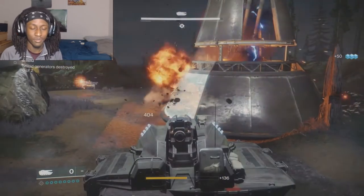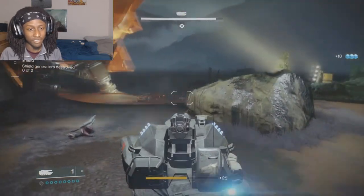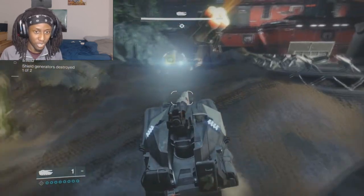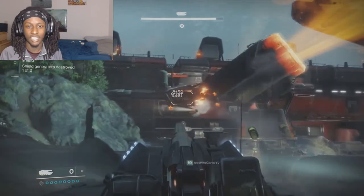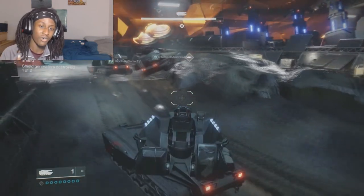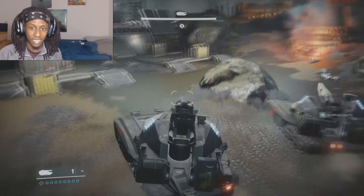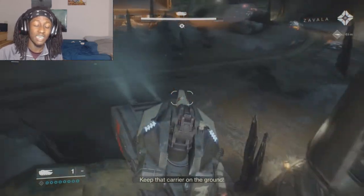In my opinion, Way of the Pathfinder is the most useful for raids and possibly even Crucible. But I would probably use Way of the Trapper more for Crucible, because it enhances tracking and the Deadfall is super useful for setting up traps and ambushes. Snare Bomb can blind somebody you're having a 1v1 gunfight with. This is what I call the Night Stalker — a teamwork-oriented hunter. The Arc Strider and Gunslinger are both the selfish hunter, whereas the Night Stalker works for the team. I would always use Night Stalker in raids and nightfalls just to help the team out.